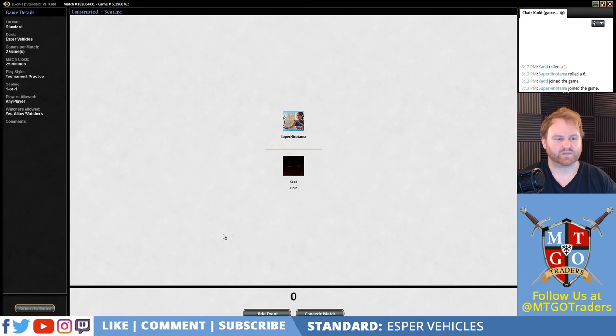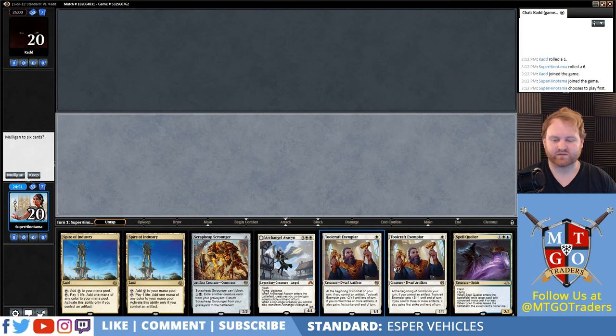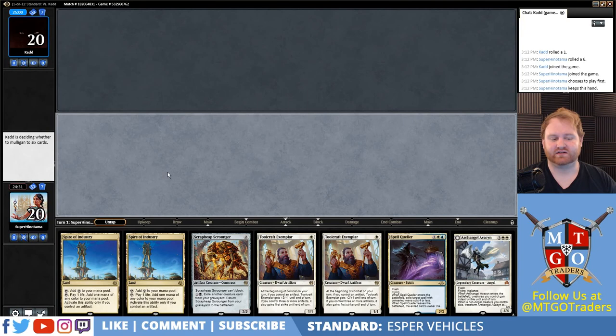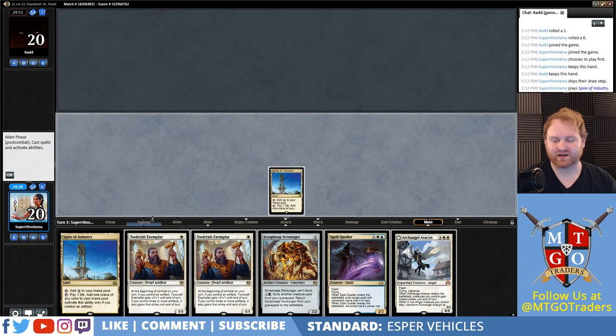Been doing some pretty good stuff. I will go first. We got Spire of Industry, Spire of Industry, and Scrap Heap — two Toolcrafts and a Spell Queller. This is kind of an okay hand. I can play Spire, Spire, Scrap Heap and be able to tap for mana. The bad thing is, if he kills my Scrap Heap, I'm out of luck. Let's keep this. I like taking bad hands — you'll notice during my videos I like taking specifically bad hands and then being able to play with them.